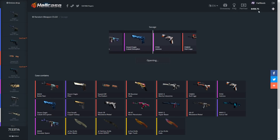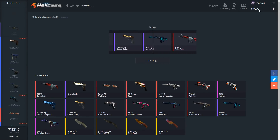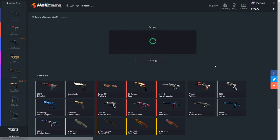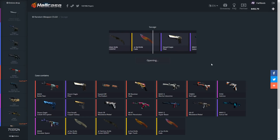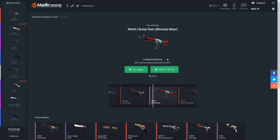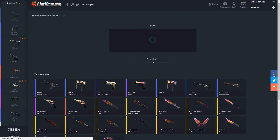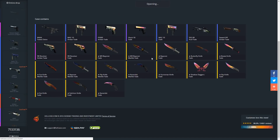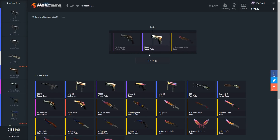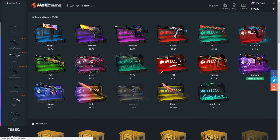We're gonna open up at least two diamond cases so we still have enough. We need to have at least $400. We lost money again. Let's do one more savage case to see if we can profit on at least one. We got the FAMAS Bullet Rain — that was really bad. Let's do one fade case. I always get the crappiest knives — I got an Amber Fade for 47 cents. That is a rip.